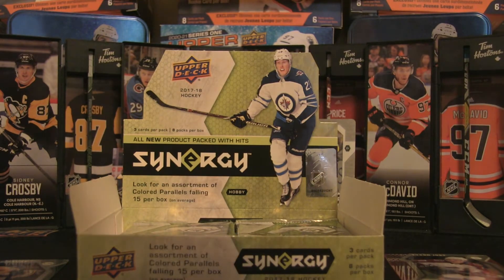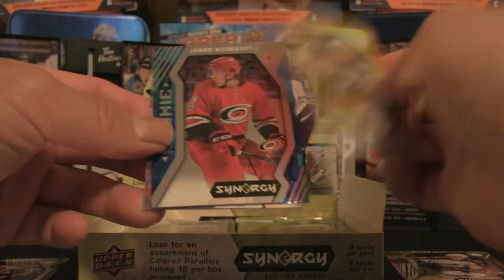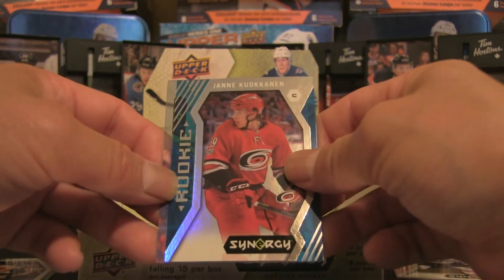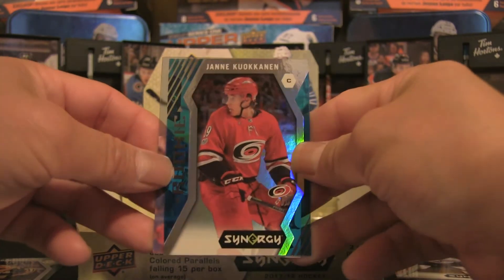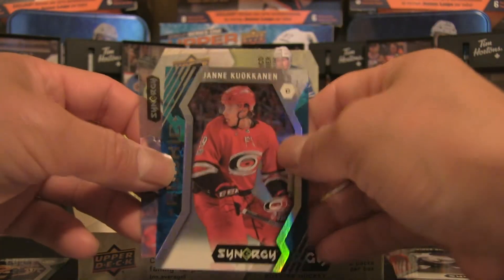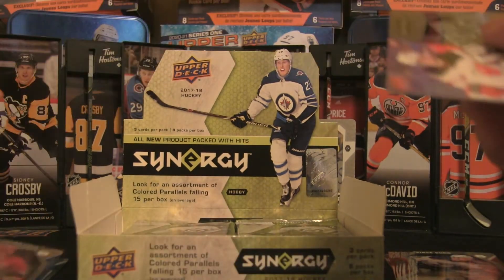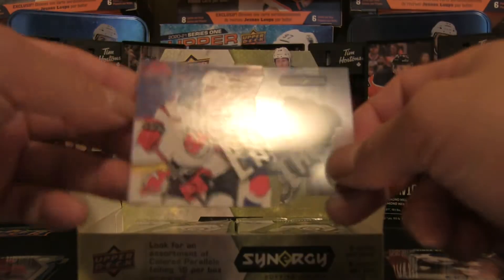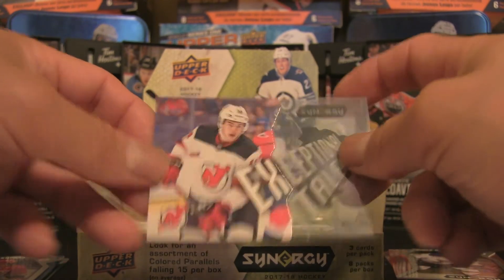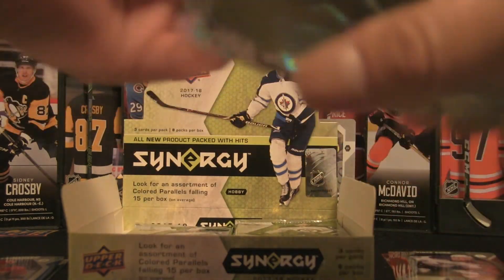Pack four: we have a Vince Dunn rookie card — not a bounty — and a blue parallel of Yanni Kokkonen of the Carolina Hurricanes, number 67, which is also a rookie card. And we have a Nico Hischier Exceptional Talent insert — another solid hit. That's a pretty good pack.